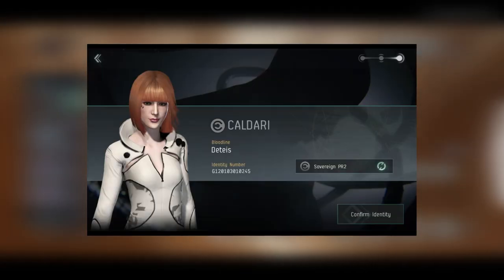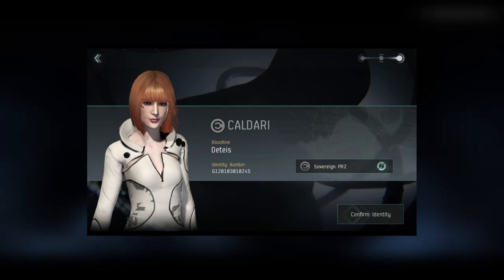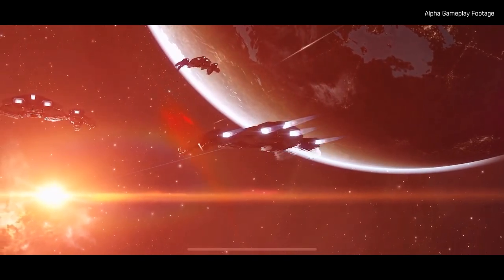You then click on confirm identity in the bottom right-hand side. I've named this character Sovereign PR2, as this will be one of my planetary resource characters — we'll also be going over that in another tutorial.